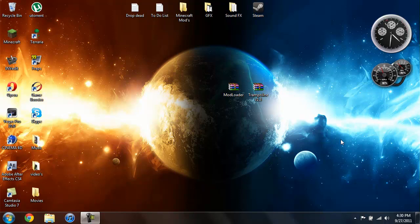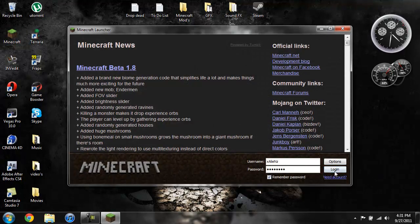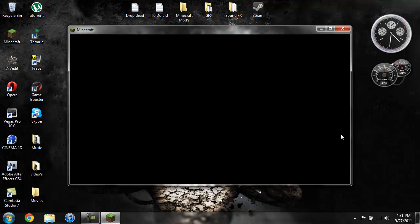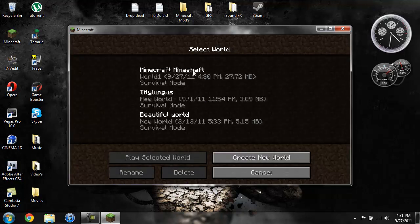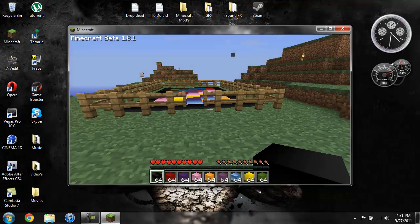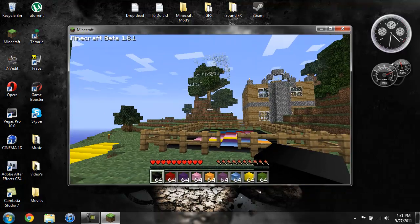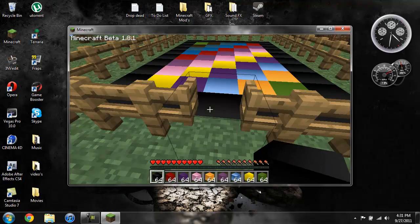What's up everybody, back with another mod tutorial for Minecraft Beta 1.8.1. This time it is for the trampoline mod. Let me go ahead and jump into this and show you what this is all about. This mod is very simple and very easy to install — as easy to install as Too Many Items.